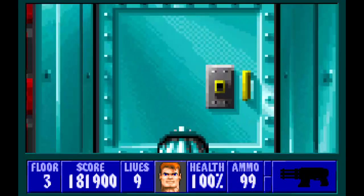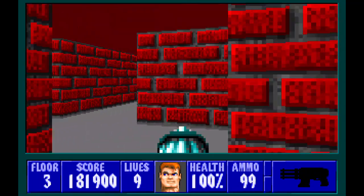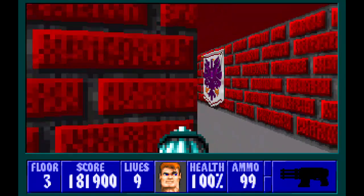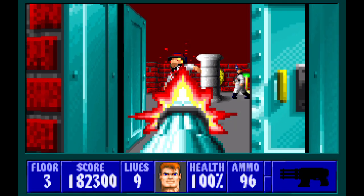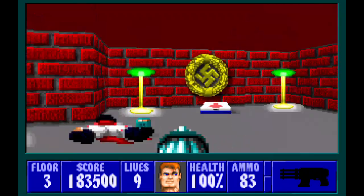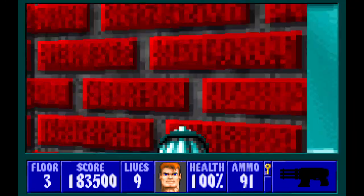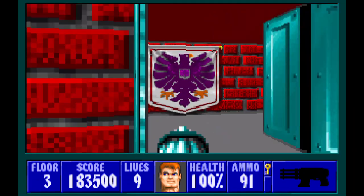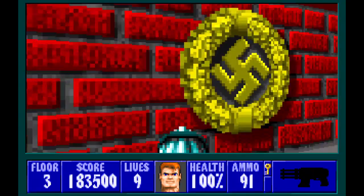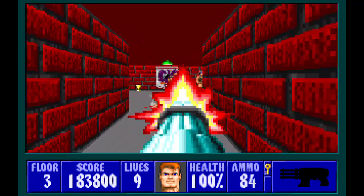Now we've got some ammo, and we're going back here and we're going to take a left over here and open up this door. You can only see three of them. Let's get the gold key. There's a health pack if you guys need it. We're going to go over here to this door.